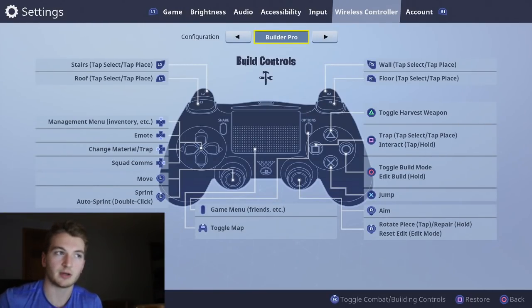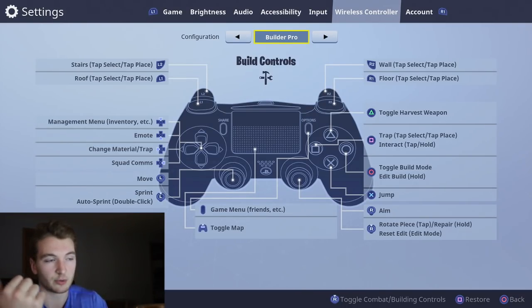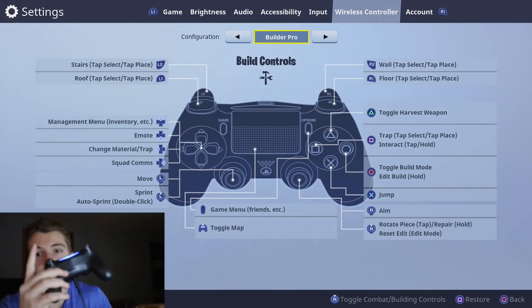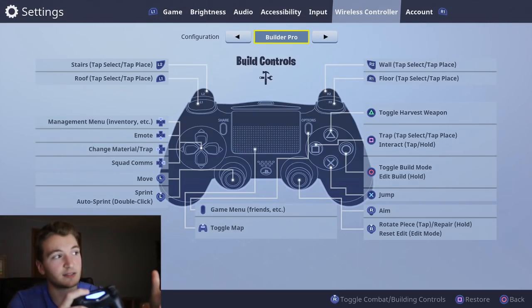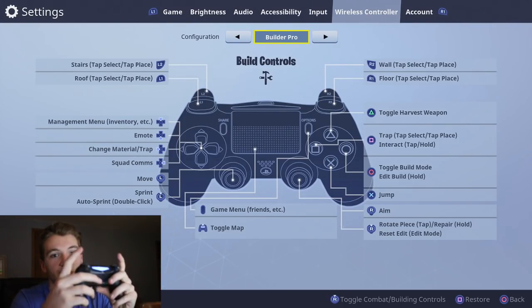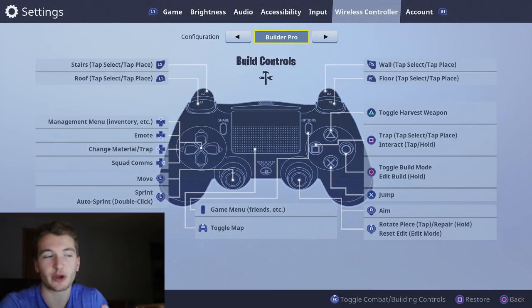I'm going to give a quick overview of what Builder Pro is and the differences from something like Combat Pro. In Combat Pro you had to click L1 and R1 to rotate through your structures. In Builder Pro, you click Circle to go into build mode, and then R2 is wall — you can build a wall right away. Stairs are L2, roof is L1 (one of the pyramid pieces), wall is your right trigger, R1 is a floor or ceiling (one of the flat structures), and Square is trap.